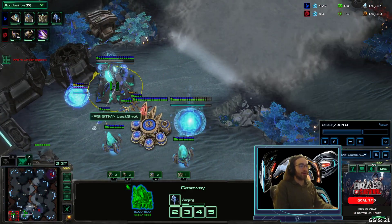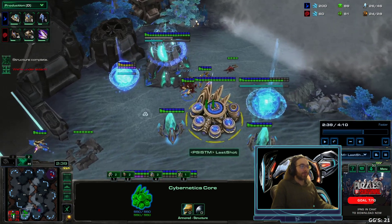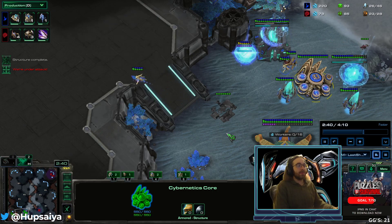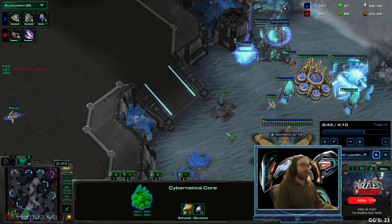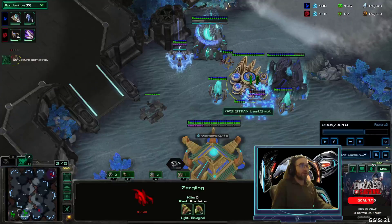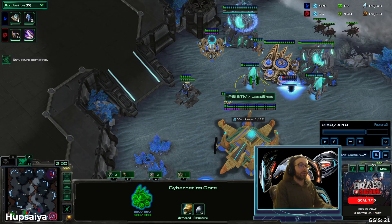You're going to chrono the adept and the stalker because those roaches are already on the way and we want the stalker as quickly as possible. At this point it would probably be a good idea to start your warp gate. I don't do that because I'm potatoing out and chasing the zerglings I let inside my base — so there we see the roaches.